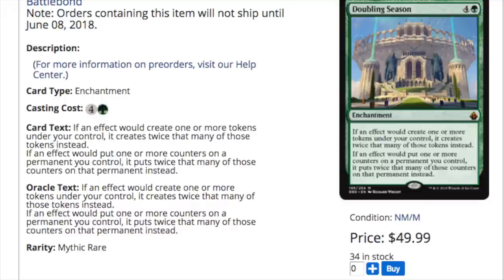Doubling Season, Seedborne Muse, Land Tax — all very good. You've got the Rohan, and if you get the Rohan you get the Will. Doubling Season is a fantastic card, although the artwork does look kind of strange to me — it doesn't really remind me of Doubling Season. The foil versions will be quite interesting. The original foil will always be more valuable, but if you ever wanted a cheap way to foil out an EDH stack, this is the way to do it.